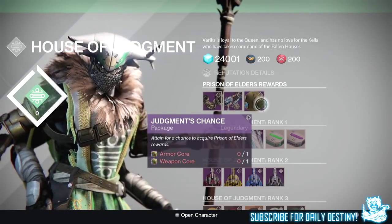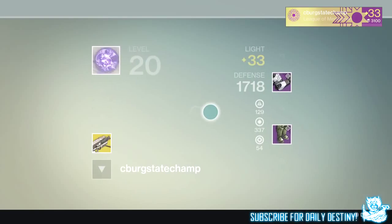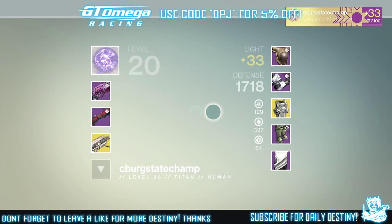My friend basically ran the Prison of Elders on level 32, got the armor core, and didn't buy the armor Variks the Loyal offers for Titans this week. What he did was he saved it and ran the Prison of Elders on level 34.